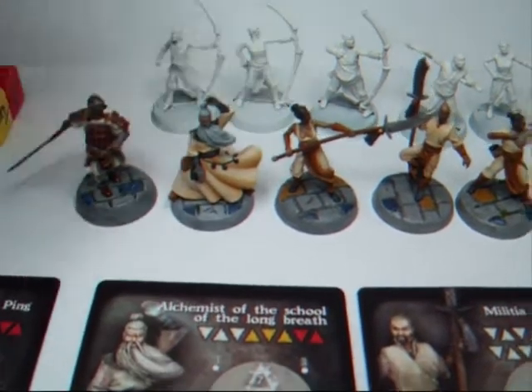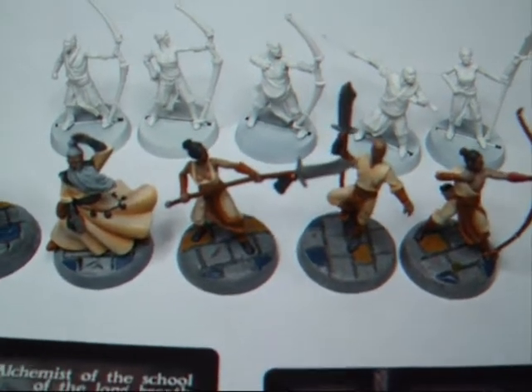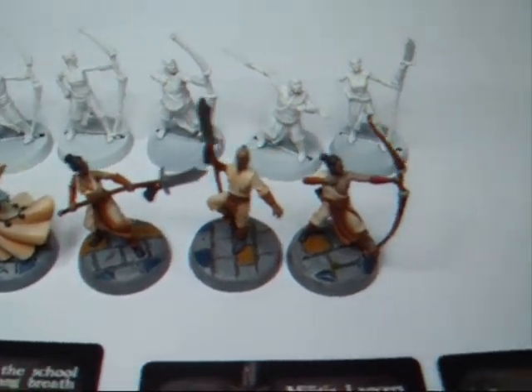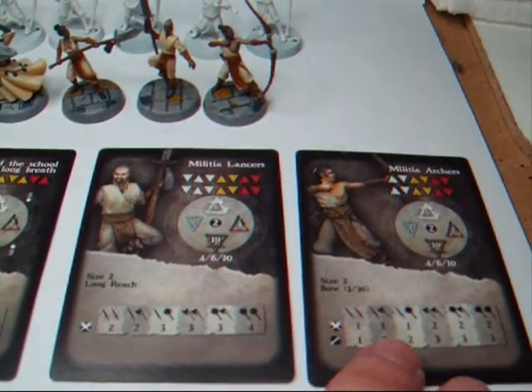This is the alchemist — the one that casts all the spells, so we have one of those there. And then we've got two militia lancers and one archer, and they have their own cards with all their details on here as well.